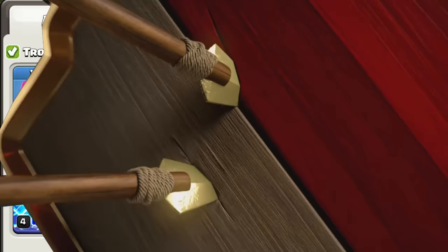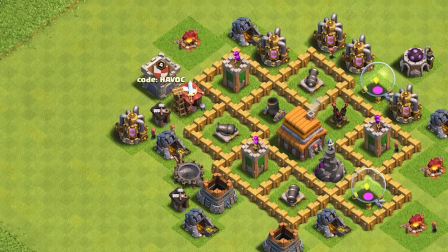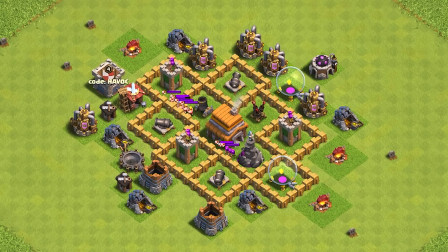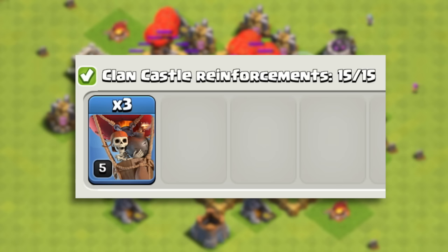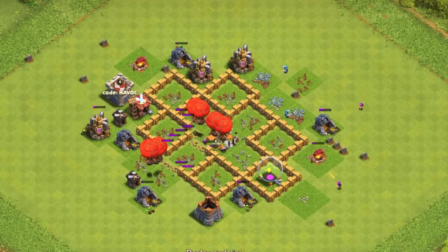At Town Hall 5, we're going to be using mass balloons. Whether you have a clan castle or not, this is a very powerful army that can easily 3-star bases. The first step is luring the clan castle out with a couple archers. Ideally, you want to draw them out to where you can lightning the troops and some main defenses — that's the wizard tower and air defense. Drop a couple giants to distract the wizard tower, then drop several balloons on the air defense and wizard tower — about 8 each — and the rest on an archer tower. Once those two are down, drop some cleanup troops and you're all done. The balloons and cleanup troops should slowly but surely wipe the base clean.